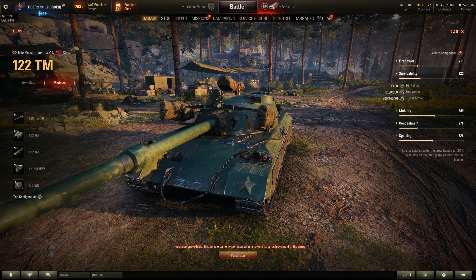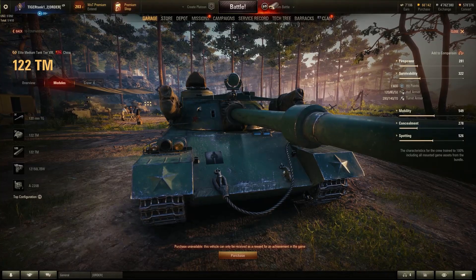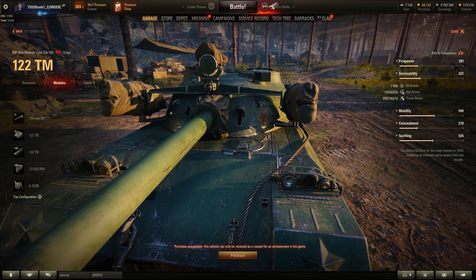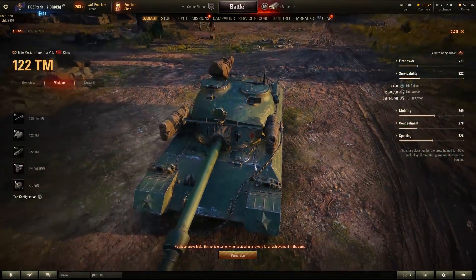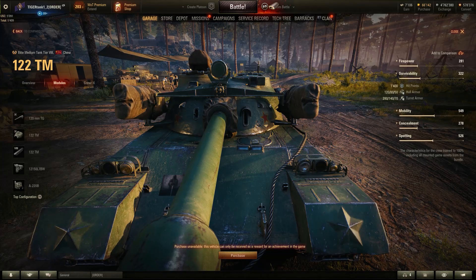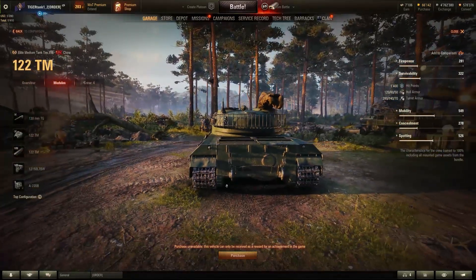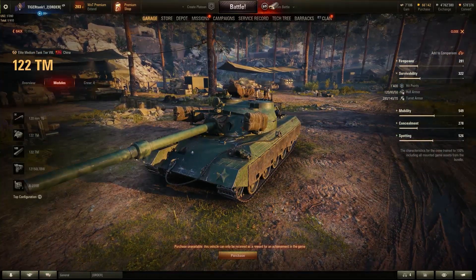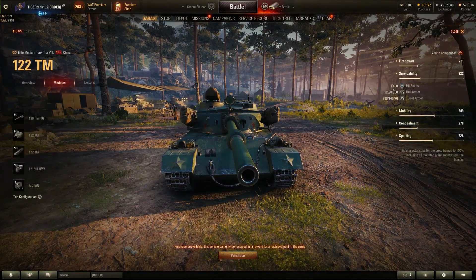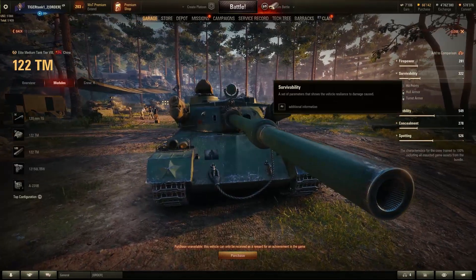Armor-wise this looks quite interesting. You have 120mm of frontal hull armor, and 280mm of turret armor at the front — that's quite a lot of turret armor, making this a great hull-down vehicle. 140mm on the turret sides, 80mm on the hull sides, 70mm on the turret rear, and 50mm on the hull rear. So if you have a bit of cover in front of you, you're going to do quite well. Also, 1400 hit points for a medium tank is quite good. Overall, survivability looks pretty good.